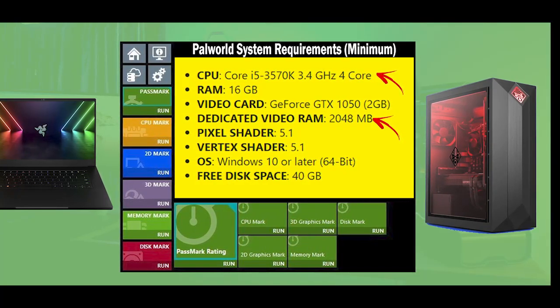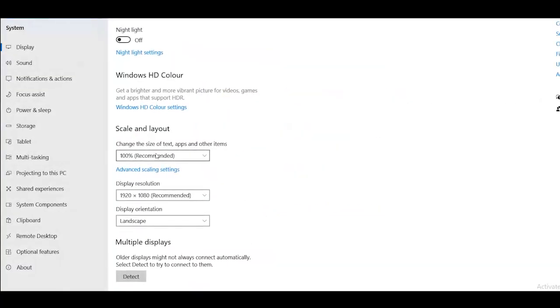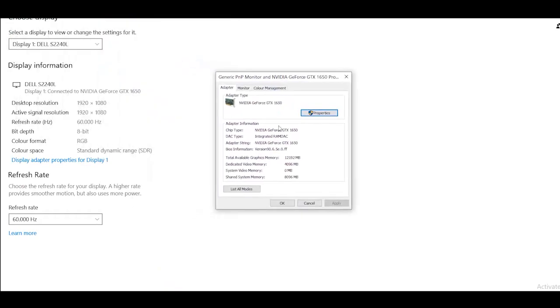To check your dedicated video RAM, first press Windows key plus I — it will open a new window. Now select Settings and then select Display Settings. Scroll down and navigate to Advanced Display Settings and tap on it. Now click on Display Adapter Properties for Display 1. Now you can see your dedicated video RAM size over here.